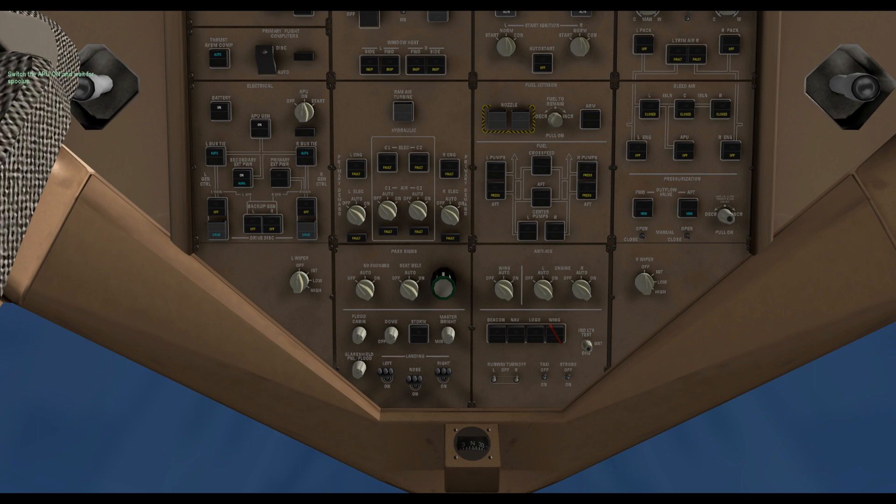We follow the checklist and prepare the electrical panel by setting the generators. Window heaters come next. Now we set the engine driven hydraulic pumps and prepare the cabin sides.